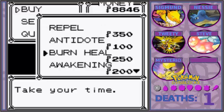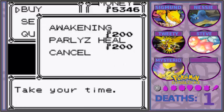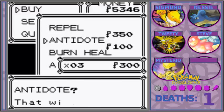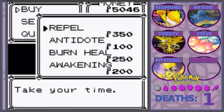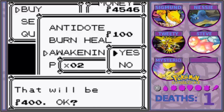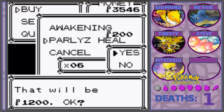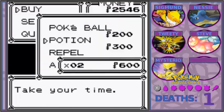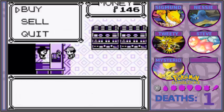Sorry about that — I think I might have a cold or I'm getting one. So I'm going to buy 10 repels and just get the basic medication, I guess. I'm only going to buy two of these. And I'm going to buy like five awakenings because I'm not going to get the Pokeflute for a while.